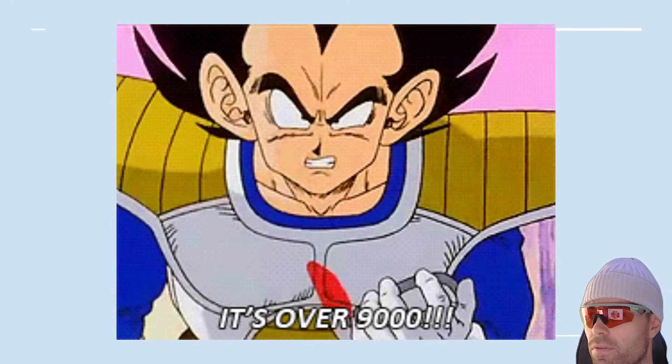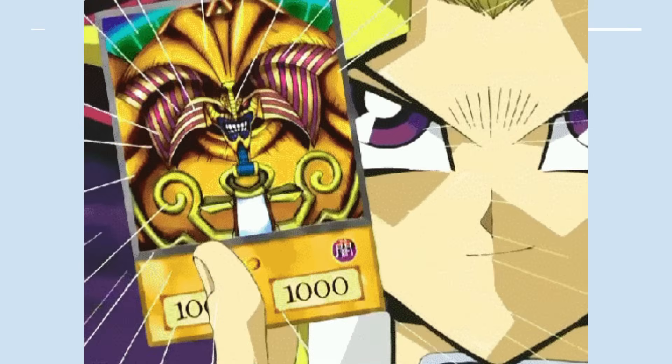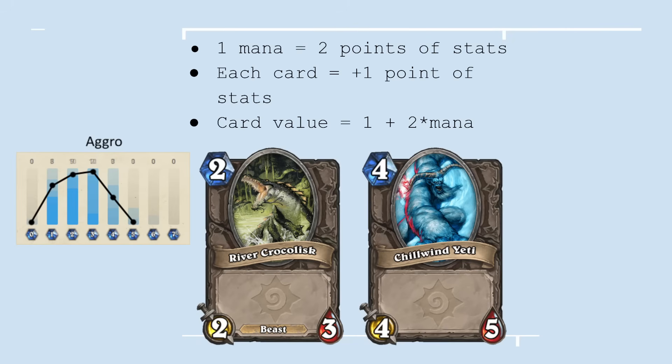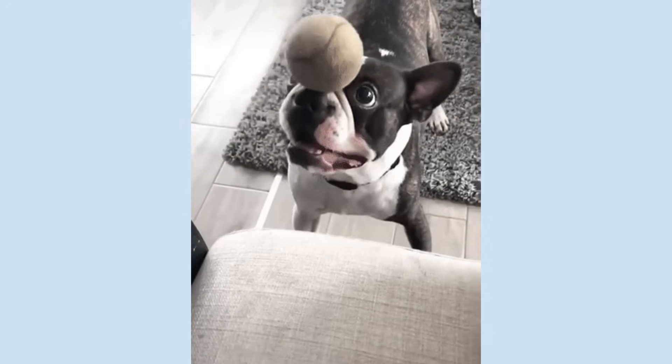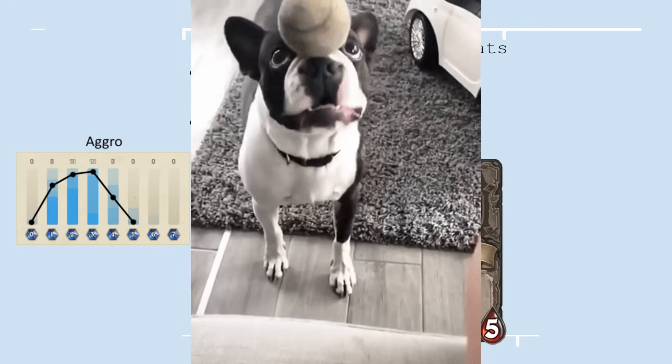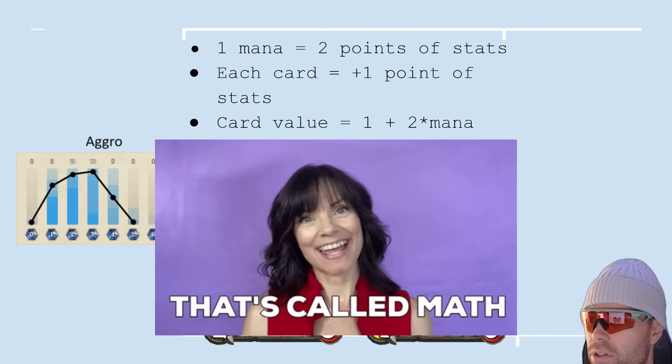It will help you get a beat on a card's power level right away, which is important for limited draft formats, deck building with a new set, or transferring experience from one TCG to another. In any large TCG, designers have to create thousands of cards — that's not possible without a baseline. Value exists because designers need a starting point, a default expectation, so new cards land close to the balance before testing. That baseline is the game's value math. You can spot it by looking for an average, no-frills card and see what it does for its cost or commitment.